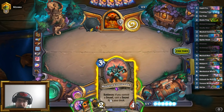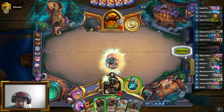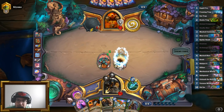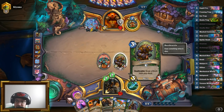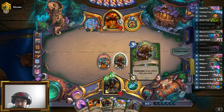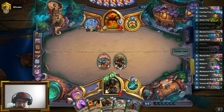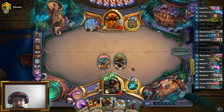Okay, this is neat. Let's go Masked Contender — get a secret out. This is a Freezing Trap. Then play Ursatron. Pass the turn — he can kill the Ursatron, which would actually get me the Mechanical Whelp or the Spider Bomb. I'd rather get the Mechanical Whelp, to be honest, since I've got Houndmaster Shaw.